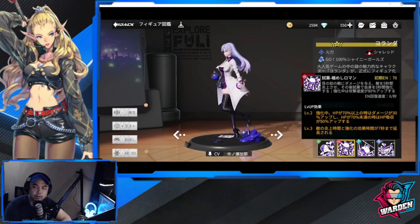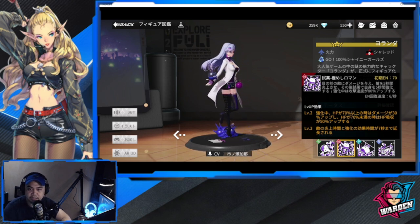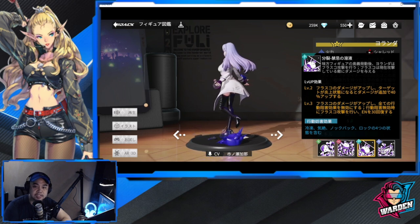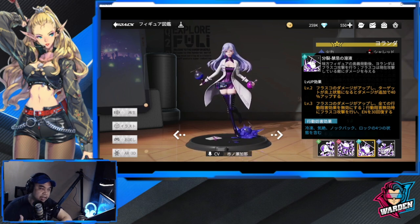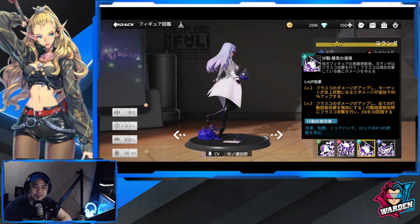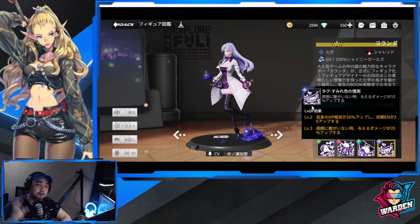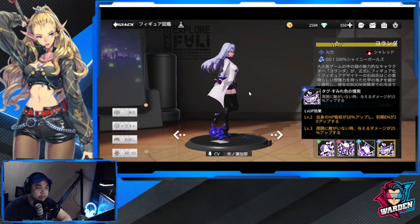So there are a lot of factors once her HP goes above or below 70%. Her passive: after an ally uses their ultimate, she attacks the current enemy and damage increases if the target is burning. She has an affinity for burning, so it's good to have a burn team around her to maximize her potential. Her special increases damage dealt by 15% when there are no enemies around, so she can be a huge part of your burn team if you plan to build one.